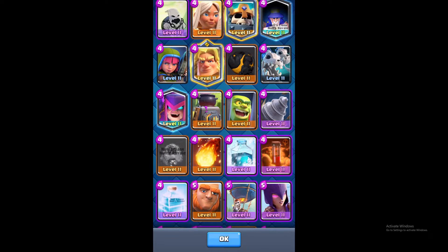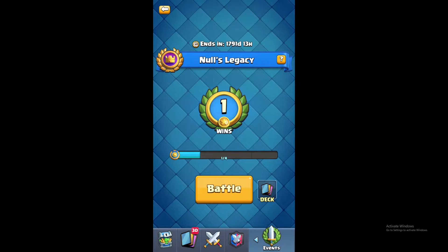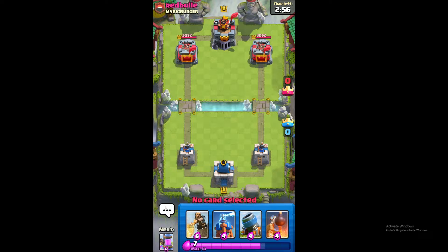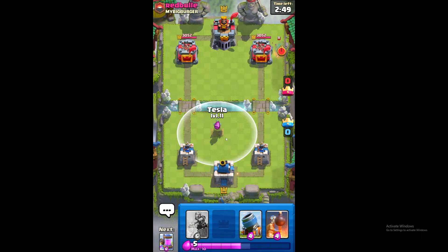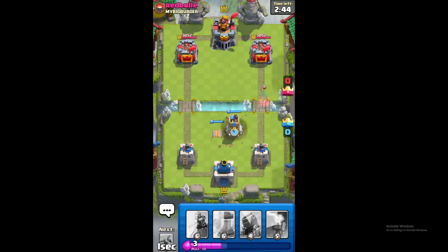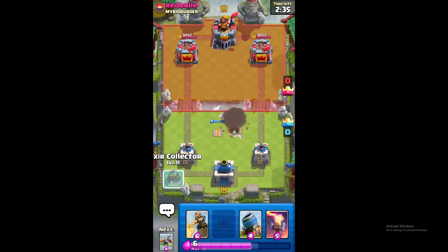Are there any other buildings in Clash of Clans? I don't think so. I'm gonna start again. Okay, we're gonna bomb tower. There we go — of course he has TNT barrel. That didn't really do anything, so I guess that's fine.